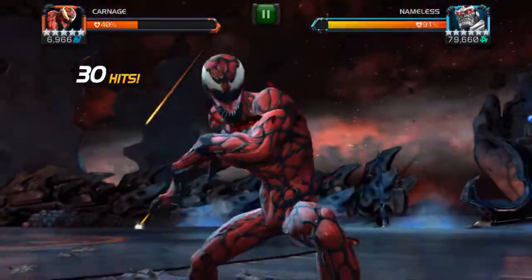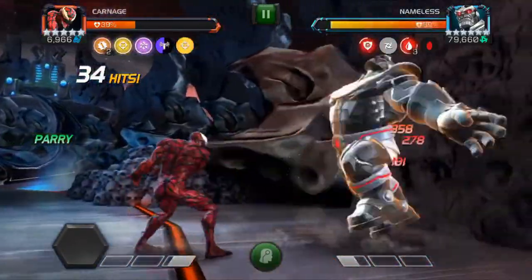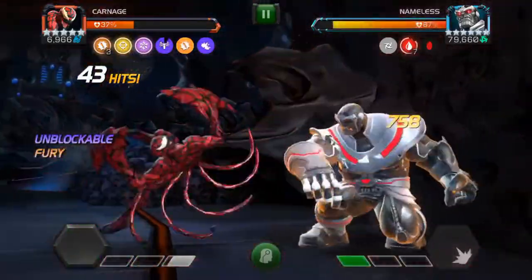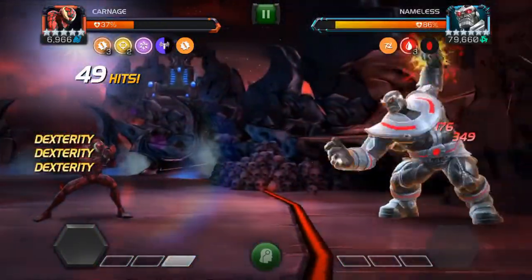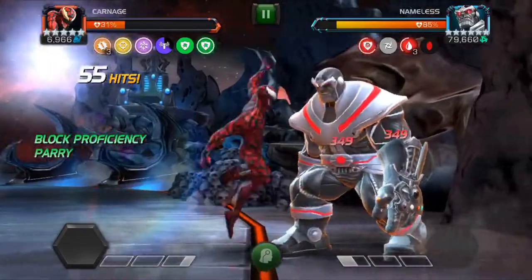The nice thing about Carnage is if you don't have him bleeding and you need to get a guaranteed bleed, this special three works also. But basically every time he throws that special, you dodge it, which is fairly easy. It's one dash back for the laser right there, and then kind of right as he hits the ground, you can dash back again. I was close and I was gaining power, which was nice.